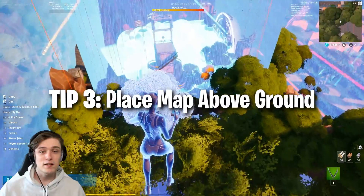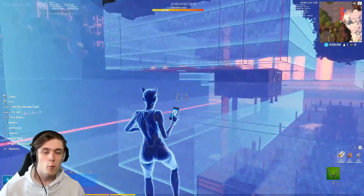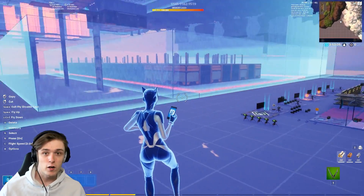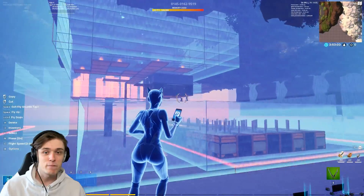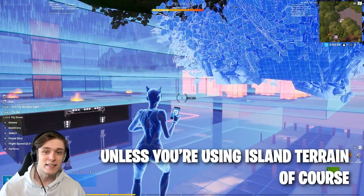The third tip is to place your map a couple floors up. You always want to have some space under your map where your mechanics can go. Maybe later in the process you want an underground area — you can't do that if you're building on the bottom level. So always bring your builds a couple levels up; you might need that extra space.